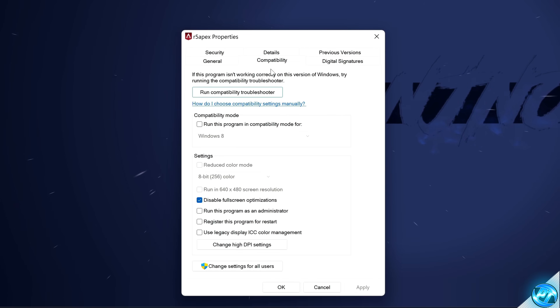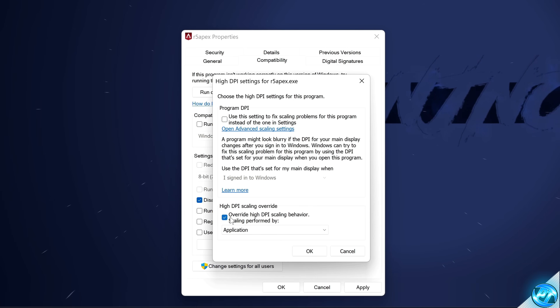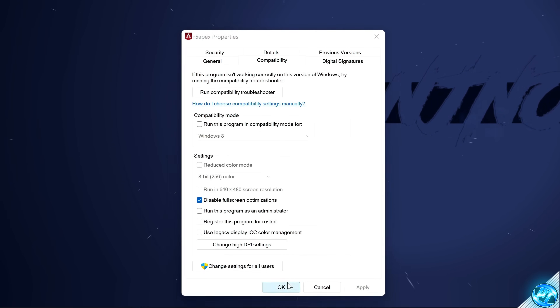Head to Compatibility, make sure that Disable Full Screen Optimizations has been selected. For a bonus optimisation, navigate down to Change High DPI Settings and override the High DPI Scaling Behavior at the bottom. Select OK, select Apply, and OK.